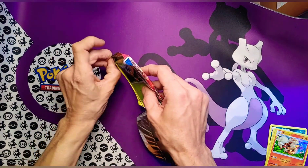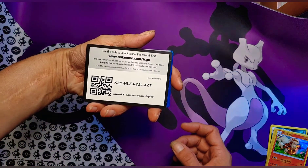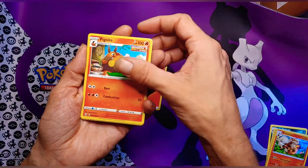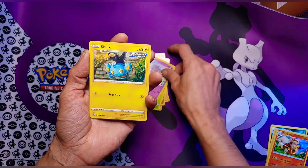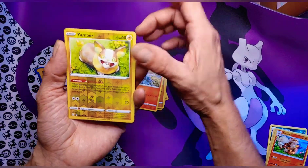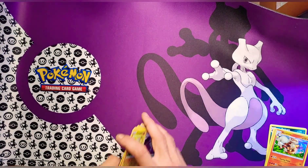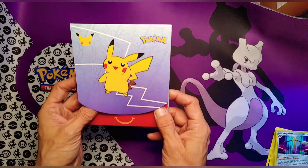Maybe this will be one of those super lucky hits where they throw a banger pull into one of the partner packs — one can hope and pray, right? Fire energy with a Pincurchin and a Torkoal, Clobbopus, Shinks, Clobbopus, Sandaconda, Yamper — reverse foil Aegislash. That is a nice hit! We've had that a few times but it's still a nice one to see.